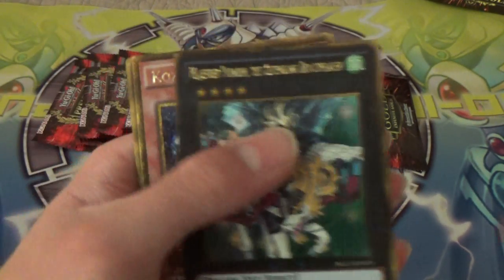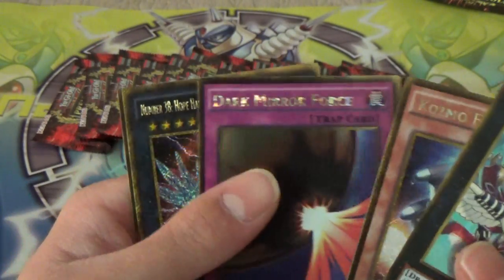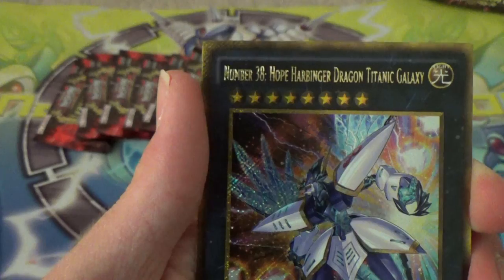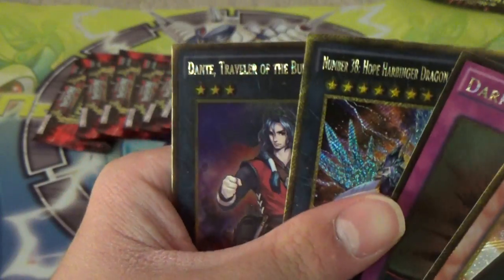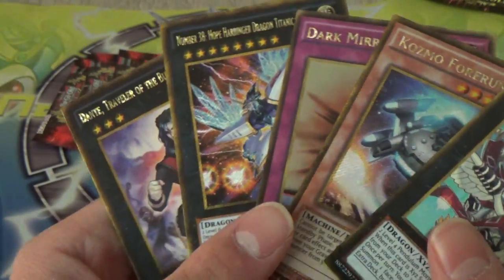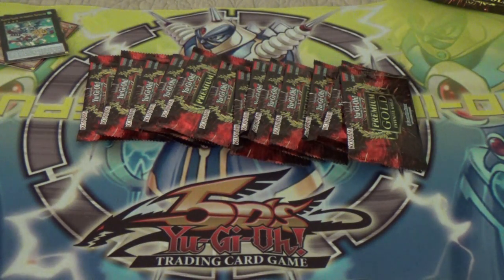Alright, we got Paladin. Nice. Cosmo Forerunner. Dark Mirror Force. Number 38, Hope Harbinger Dragon Titanic Galaxy — that dude's boss. Dante, Traveler of the Burning Abyss. A lot of Burning Abyss stuff in here, which is kind of cool — makes it easier to build them. But they've been hit on a couple different ban lists, so I don't know how good they are. But a deck is a deck for having some fun, whether it be at Locals or Regionals.